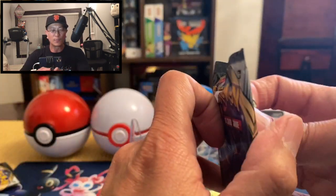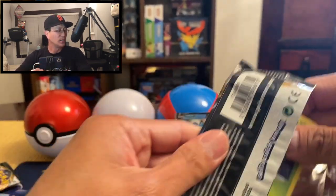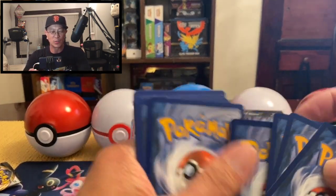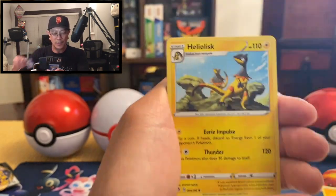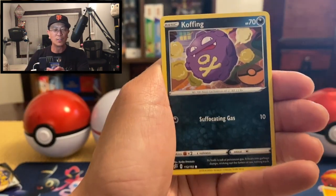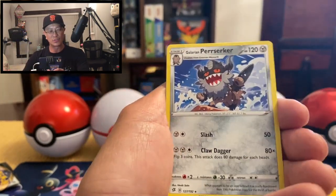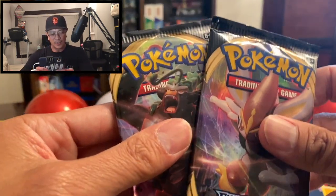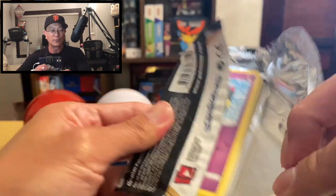Are you guys having any luck with your Rebel Clash booster pack openings? Let me know in the comments what you've already pulled — have you pulled that awesome Boss's Orders full art or secret rare? Alolan Vulpix, Twin Energy, Helioptile, Scyther, Nosepass, Wynaut, Koffing, Bronzor, Electrode reverse hollow — Galarian Perserker regular rare. Two packs left. The secret rare Galarian Perserker is also an awesome card to pull — I would love that one.